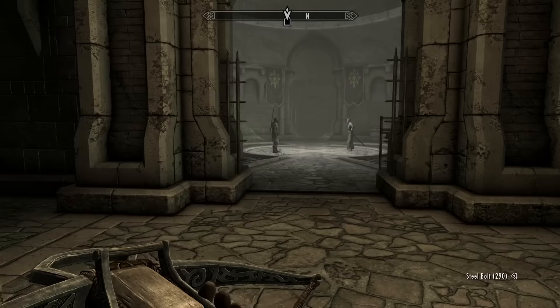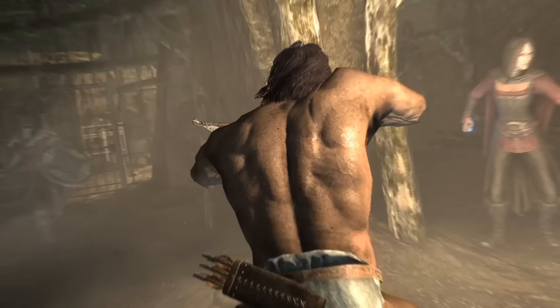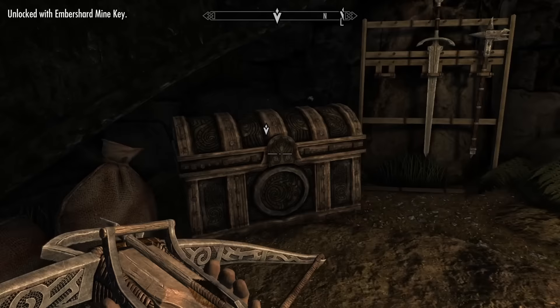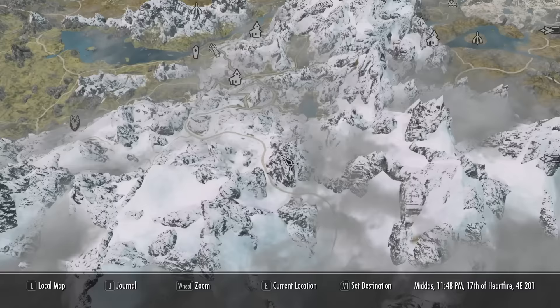My next task was to track down Florentius in the Ember Shard Mineshaft. Once I was back in the mine, I slowly pushed through it, killing every bandit I came across. Turns out I got my quests mixed up. This was the quest to find another crossbow upgrade, not Florentius. Florence is hiding out somewhere on the eastern mountains that run along the border of Skyrim and other place. Besides the wolves that ambushed me and another mountain climbing adventure, nothing fun happened on the way out there.